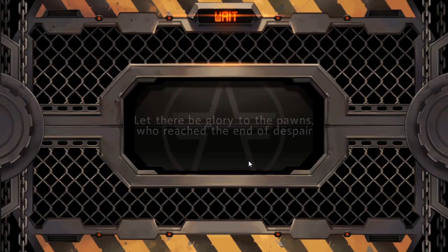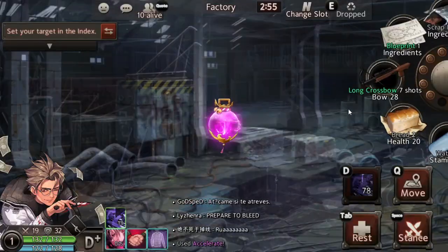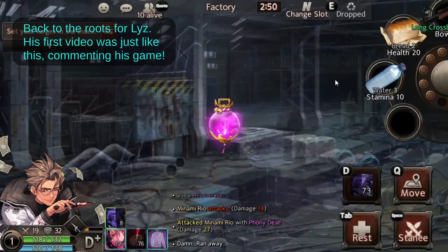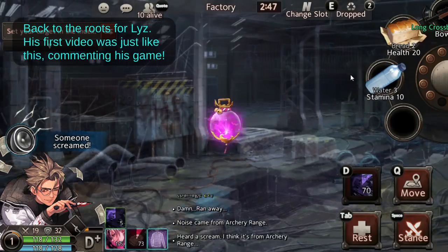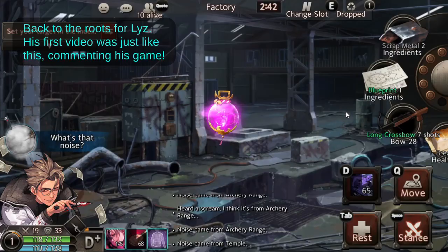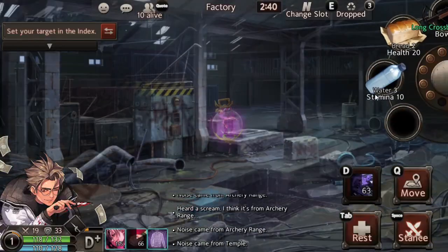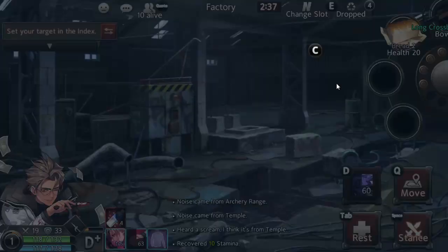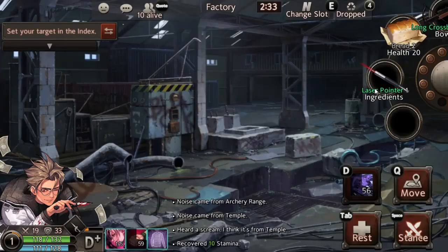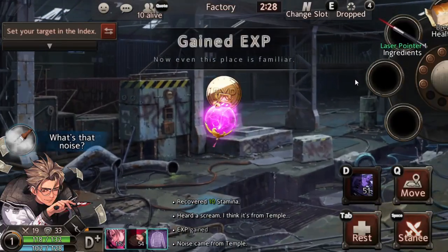There's a lot going on in that game. We have a blueprint, so we can either go for the helm or the harm. Factory is a good starting location since there was a video there - let's bully and get victory. Factory is a good stab starting location for Shoichi.